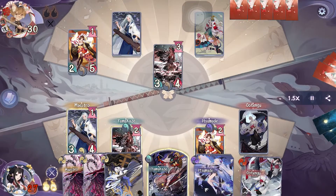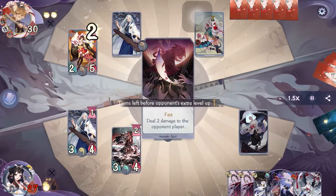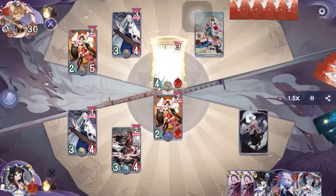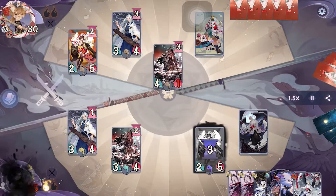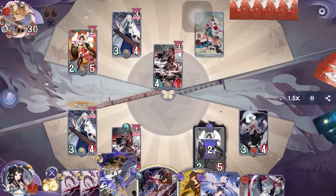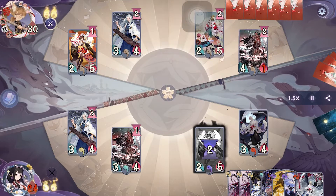Not sure if that was the best move, but on our turn we're just going to attack with Itsumade and pass. On their turn they activate one Golden Feather, then activate Sonic Startle to reduce Yamakaze's countdown and kill our Itsumade. After that they go for a direct attack and pass.